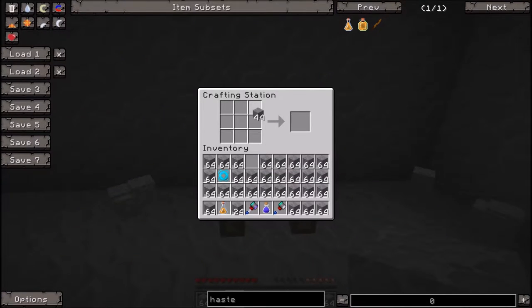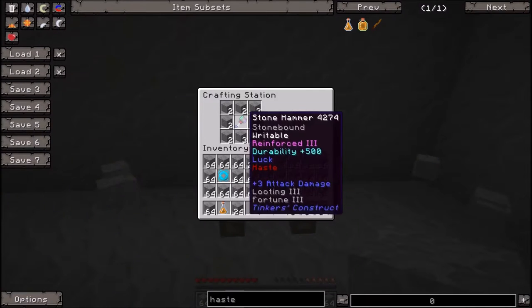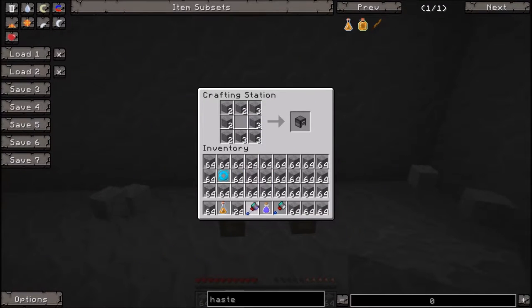Okay, so we broke the hammer and we've actually filled up our inventory with cobblestone. Let's see how much cobblestone it takes to fix a broken hammer. So that's about halfway. Fixing the obsidian would not be hard — you would just outline the whole entire table with cobblestone, then add four more once you're done. Put the hammer in and pull it out three times.